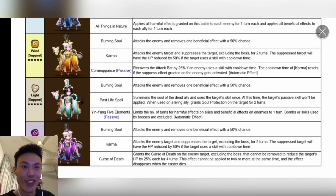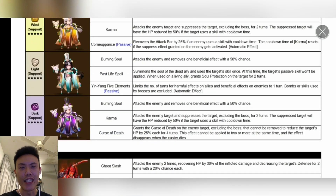For the Water one, the second skill Past Life Spell summons the soul of a dead ally and uses their skill once. At this time, the target's passive skill won't be applied. So basically, you're bringing back somebody in your team if they're dead, and you'll be able to use one of their skills at random. For example, if it's Sierra, she will try to place a bomb and then die after that.